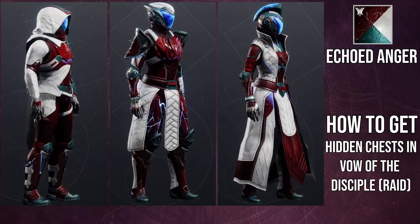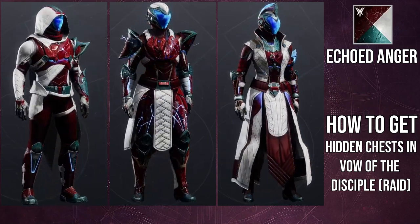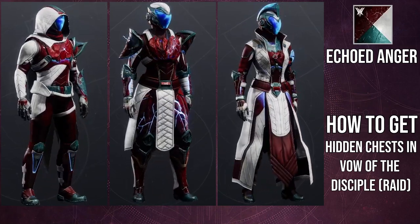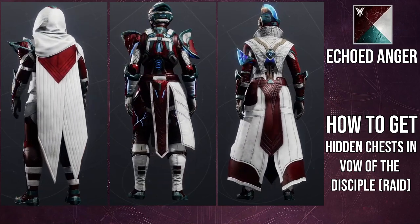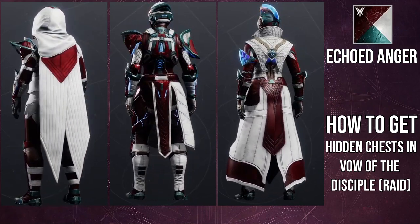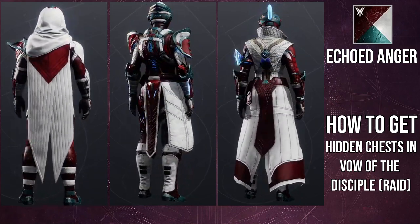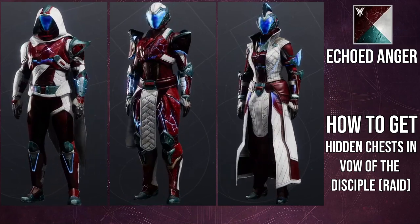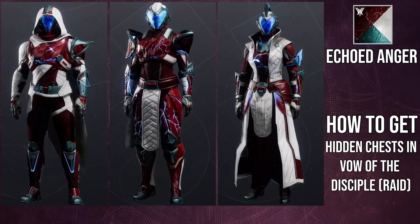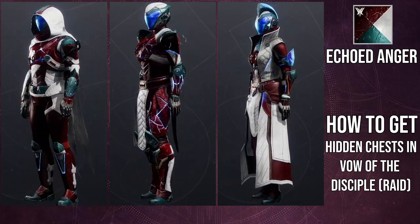As for shaders — Echoed Anger looks really cool with this set. Not a lot of weird colors. The only thing is the Warlocks have a lot of white with Echoed Anger, which is the off-color. Overall, Echoed Anger looks great because the blue isn't too crazy. The only issue is if you want to mix this set with other armor and keep that blue glow, there aren't many other pieces that retain blue. Solstice armor sets can retain blue with an Arc subclass, but outside of that, you're pretty much stuck.